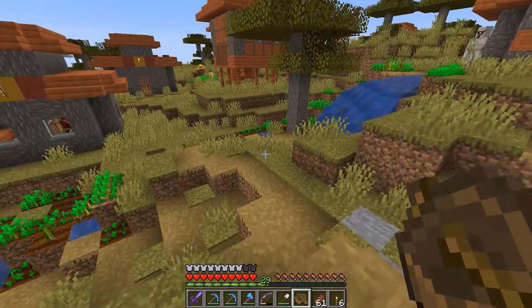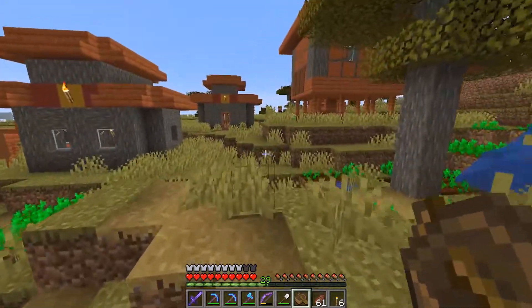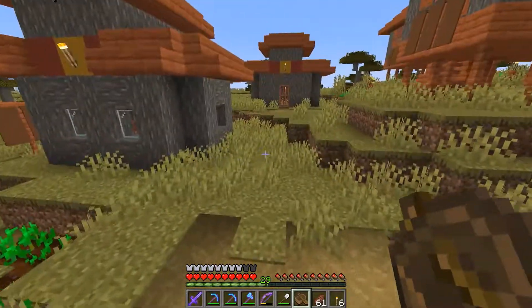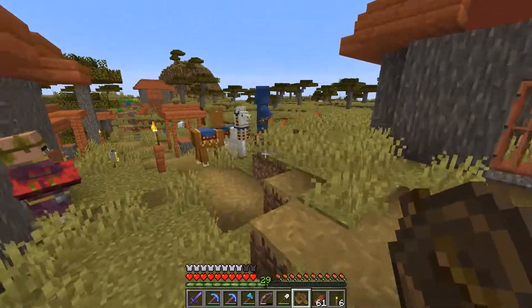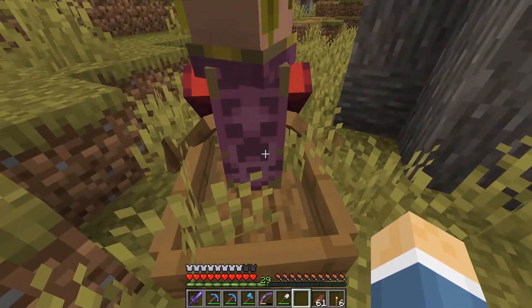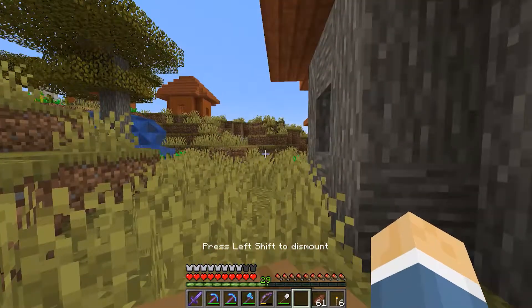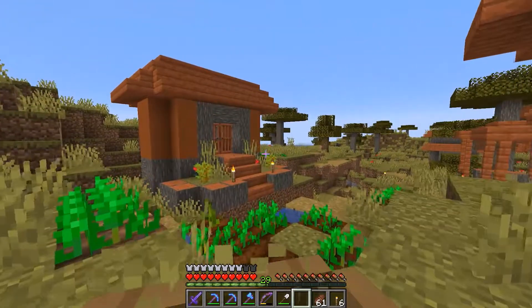There's a guy in a house there — of course, a wandering trader. I swear those guys pop up all the time now. And we have a farmer over here. We want to keep him. Okay, grabbed him right away. This might be a bad location but we're going to see if we can move him over to the dock area.